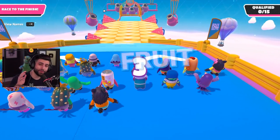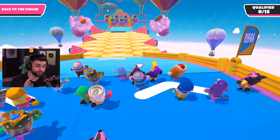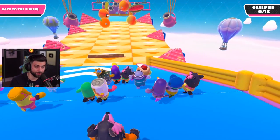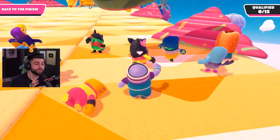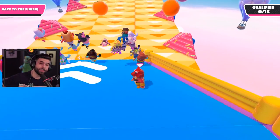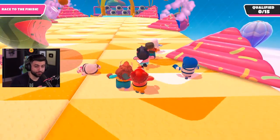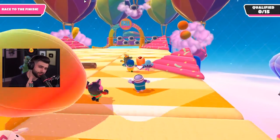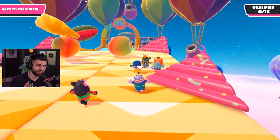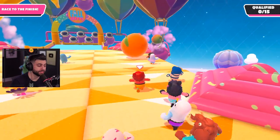Now we're checking out Fruit Chute. One thing you don't want to do at the very beginning is jump off, lose your footing, and slide off the map. Sometimes I like to let the big wave of people jump off first, then I'll make my jump and land in an open spot where I'm not going to fall off. At this point you want to stick to either the right or left, which increases your chances of survival.